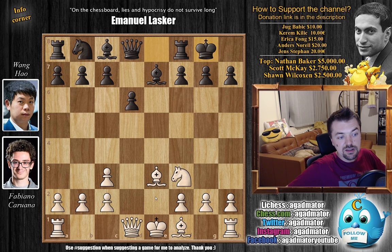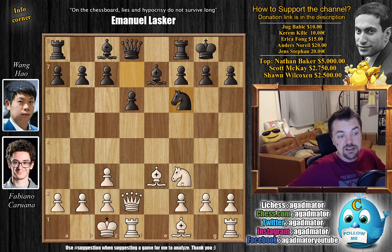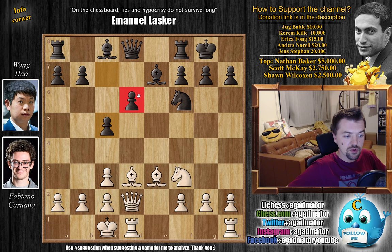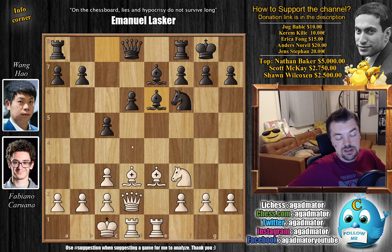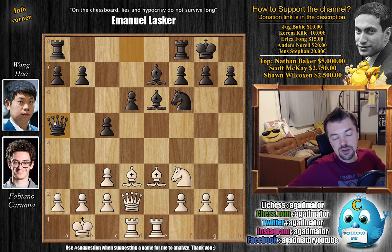We have castles by Wang Hao and now queen to d2, preparing to castle queenside. Knight to d7 and now queenside castling. Knight to f6 and bishop to d3 — developing the bishops to d3 and e3 like Paul Morphy. And now c5, creating a weak d6 pawn for the moment, but preparing queen to a5 to go after the queenside. We have rook h to e1 and now bishop to e6, going after the pawn. King to b1, defending, and now queen to a5. Fabi reached this position a couple of times — for example, last year against Duda in the Paris Rapid Tournament, where he played a3 to nullify this threat and defeated Duda.